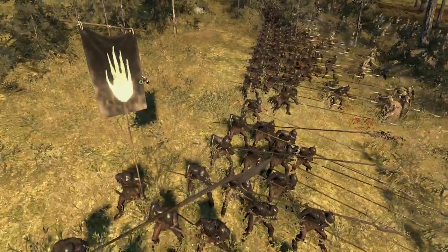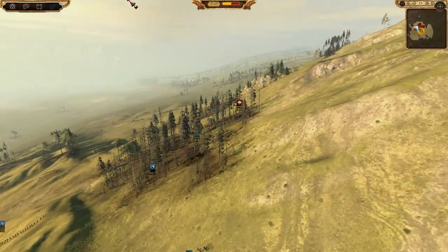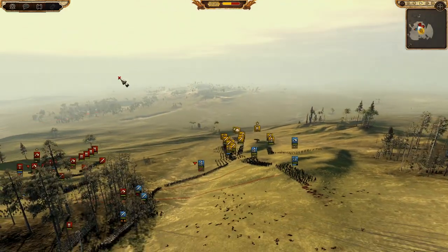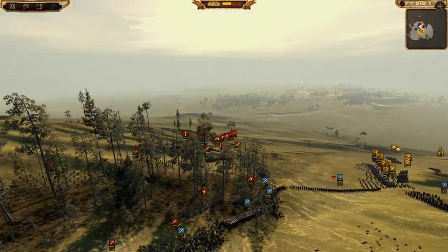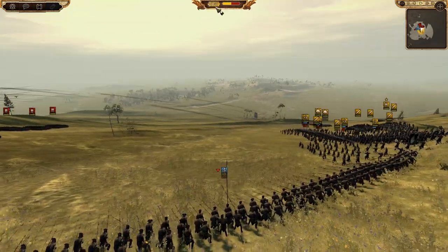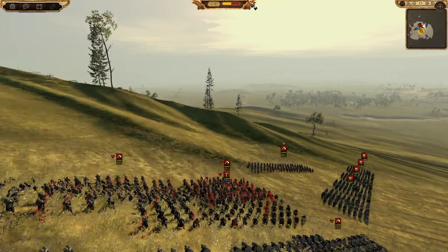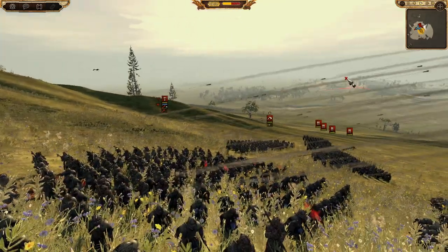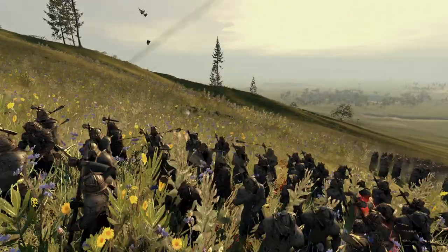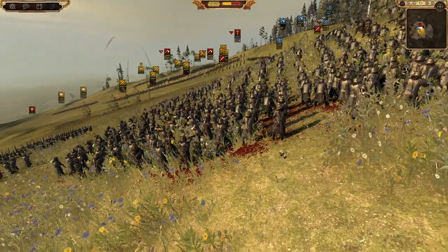The elves are kind of getting pushed back here by the pikes. They're going to have to rethink their ideas for that - they'll probably have to focus down with arrows and just try to hold them there. They are doing that here - the crossbows are certainly targeting the Uruk-hai pikes, getting them on the angle. I am now matching the dwarven crossbows with my yard patrollers. Look at the amount of blood - I will say, I don't think I've actually killed any dwarves.